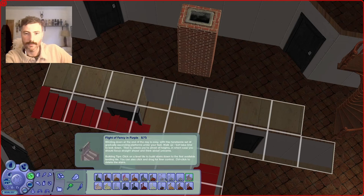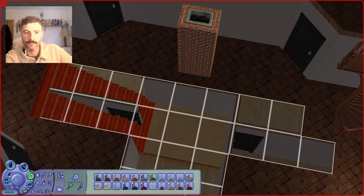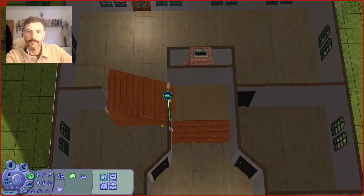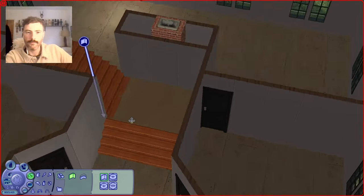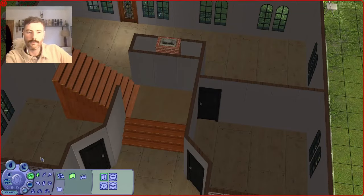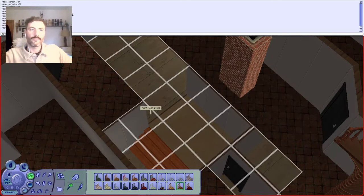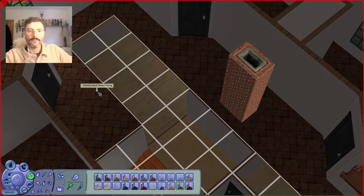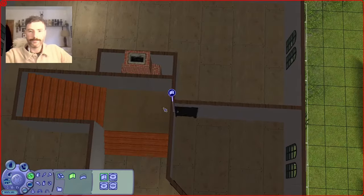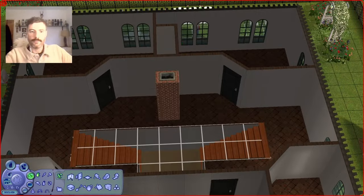So my idea for this was basically to scrap the stairs I had and have T-shaped stairs that split off on the platform so you can go left or right. I actually really like this — I knew someone in real life that used to have stairs like this and it was like, oh, their house is fancy.